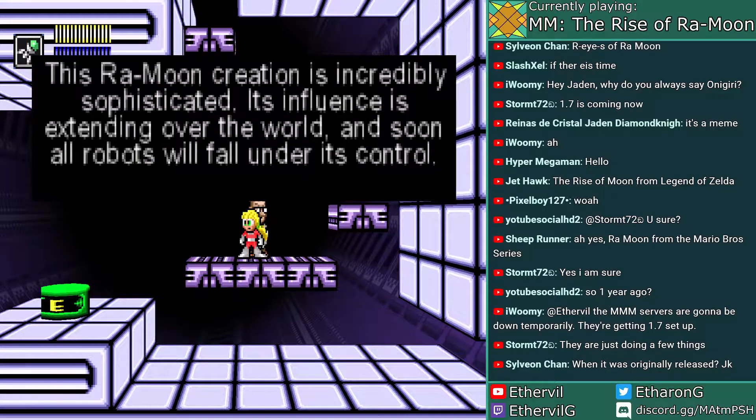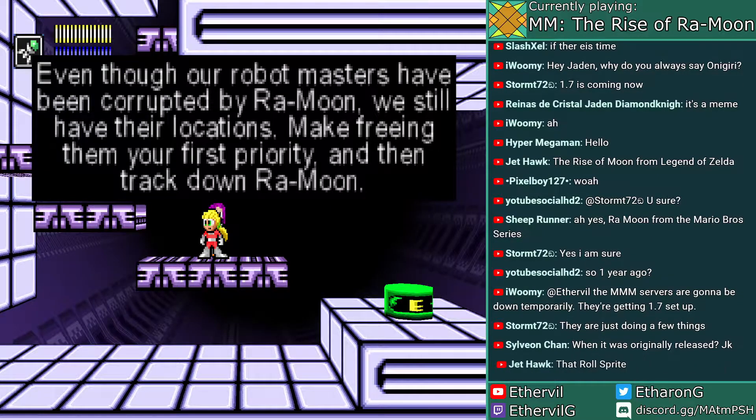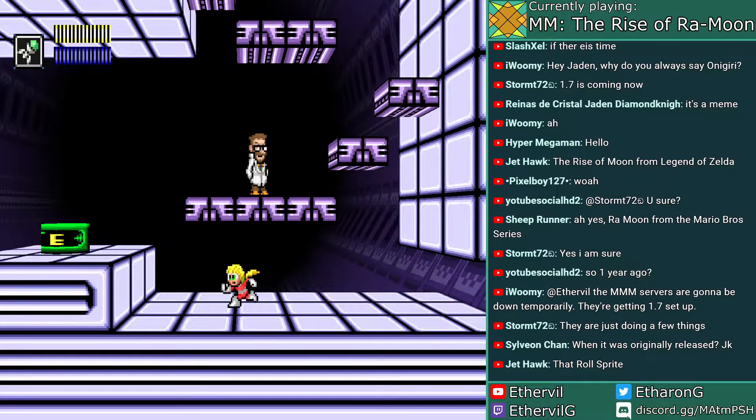So our first objective is to rescue all the robots. When I played Mega Man Army, I went to the right first, so for a change, I'll go to the left first.